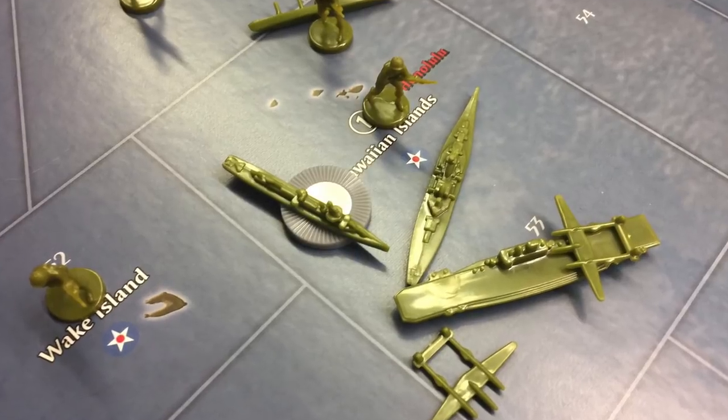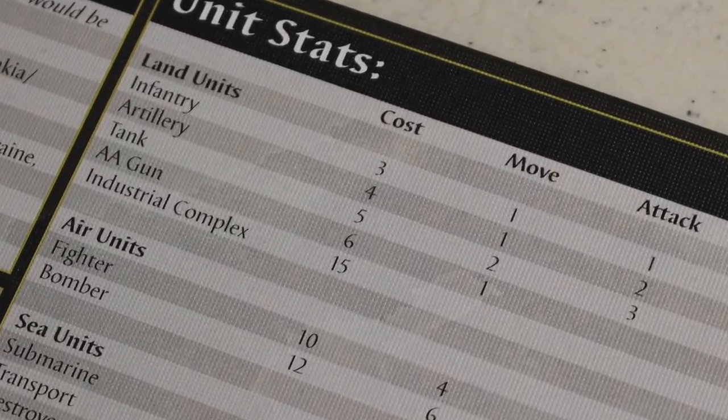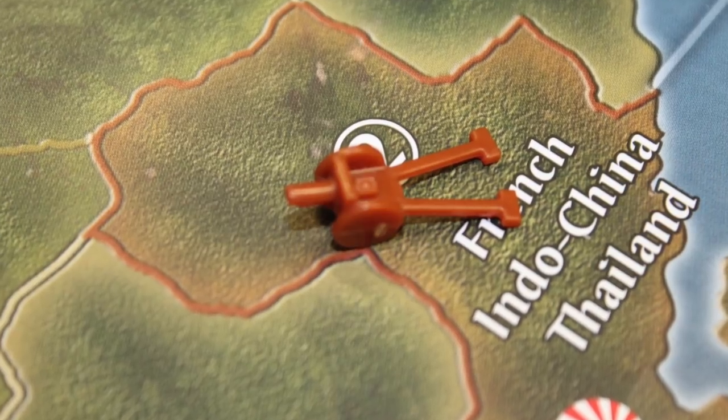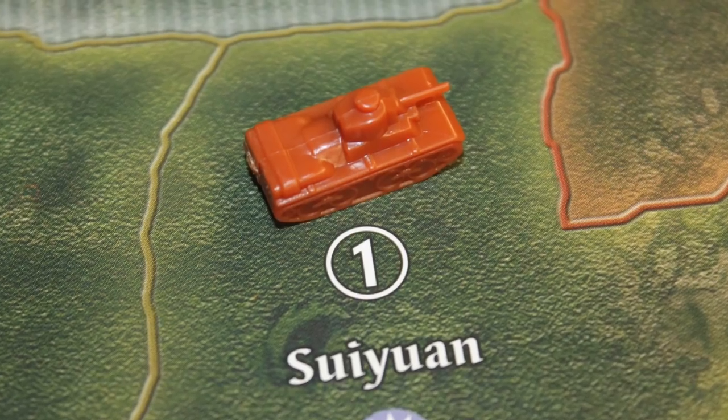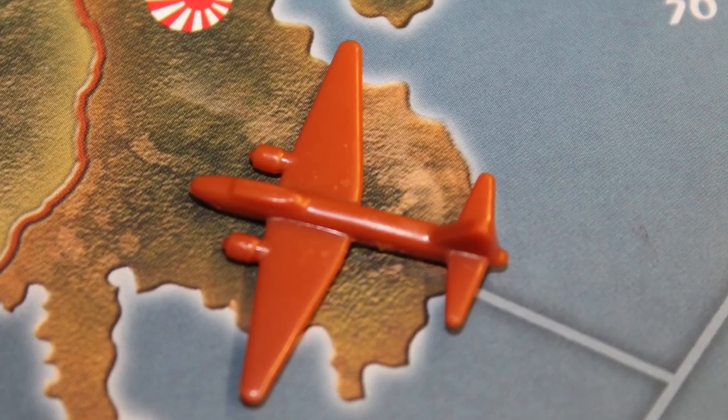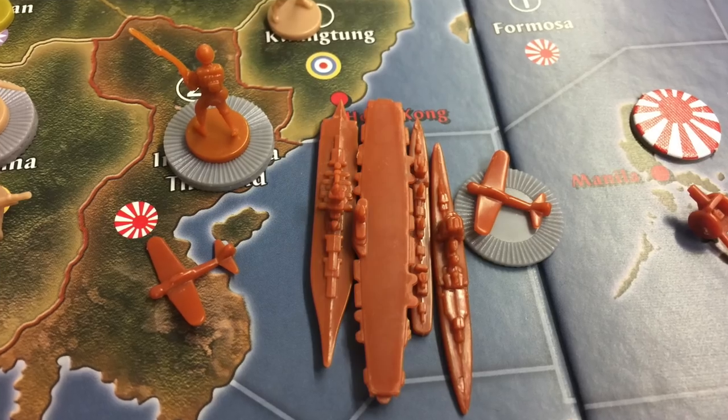Then you can spend your IPCs on military units. Every military unit in the game has a cost. You have infantry, which is your most basic unit and your fodder in battles. You have artillery, which boosts the strength of your infantry on a one-to-one basis when attacking. You have tanks, your most powerful land unit with very high attack and defense values. You can also buy fighters, bombers, and naval units like battleships, aircraft carriers, cruisers, destroyers, transports, and submarines.